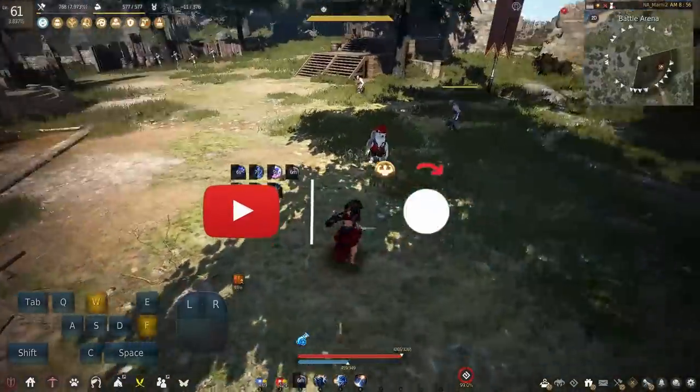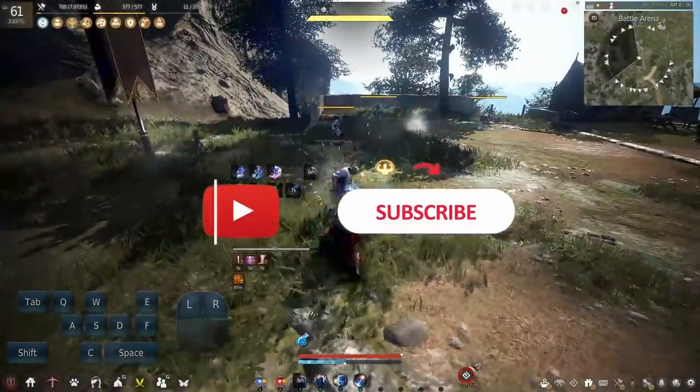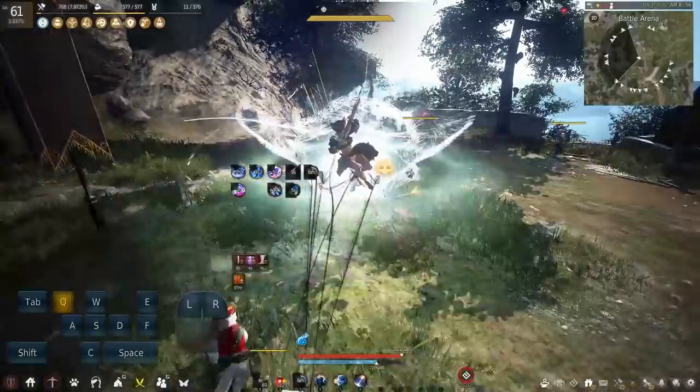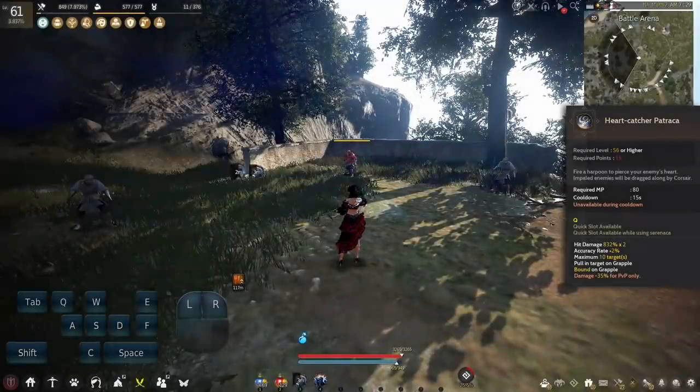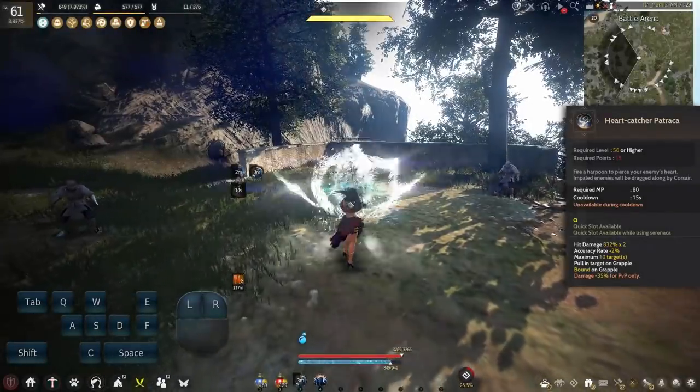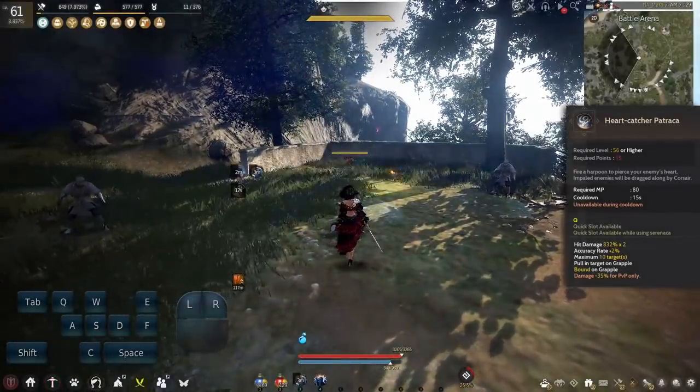What's up guys, Anders here with another Black Desert video. Today we are going to go over the Corsair Awakening skills and the different mechanics this spec of Corsair has to work with. First up we will start with the elephant in the room: the ranged grapple ability called Heart Catcher.